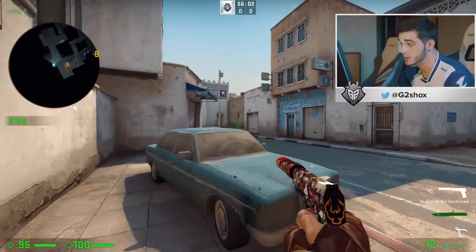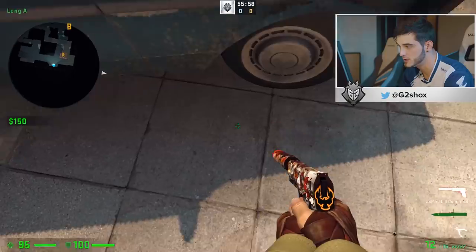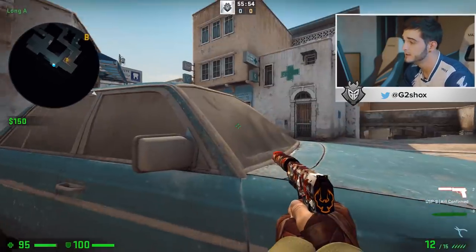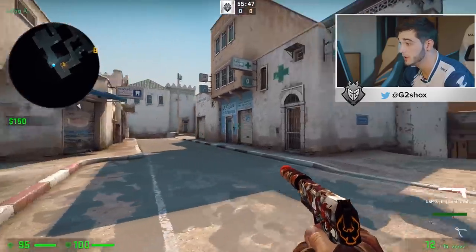It's actually a wonderful position to have, especially with a USP, because when you hurt them running or stuff like that, then you just have to go. And with the silencer, they don't usually really know where you are. So that's a really good one.